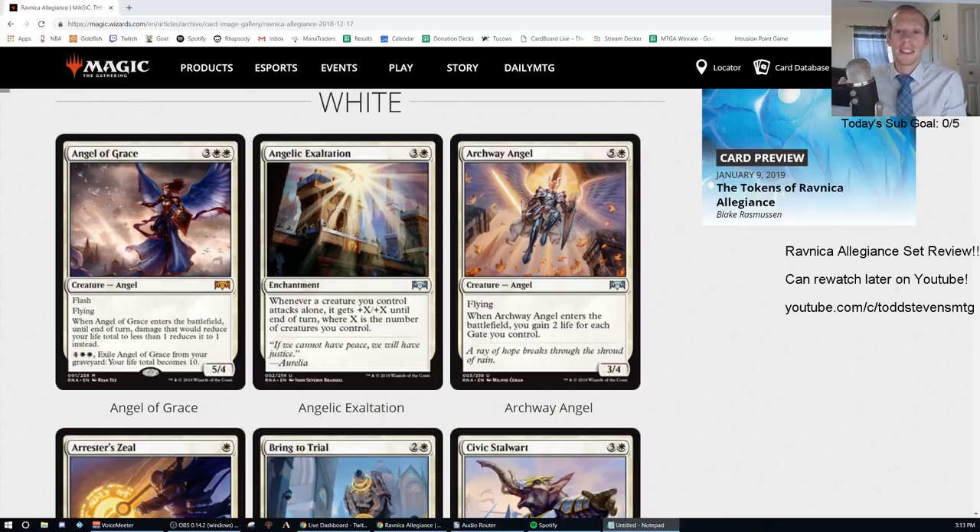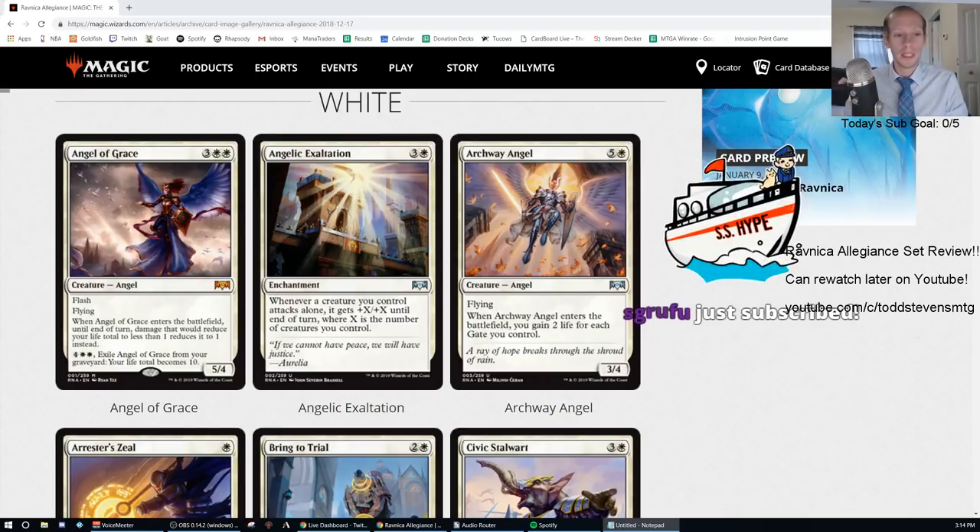Welcome everybody in chat and here on YouTube. We have a different thing we're going to be doing today. We have Ravnica Allegiance — the entire set was just previewed for us today. So we're going to go through and talk through all of the cards and give them all a letter grade for constructed. We're going to be looking at just standard whenever we're going through and considering our grades, with letter grades A through F for each card.